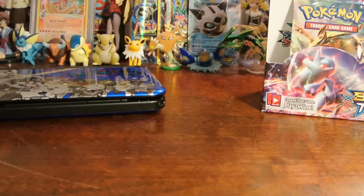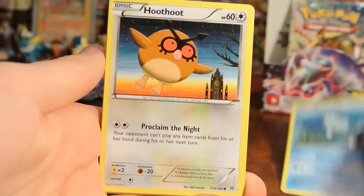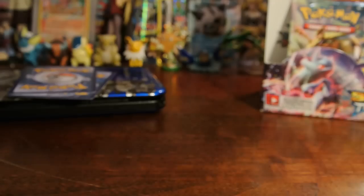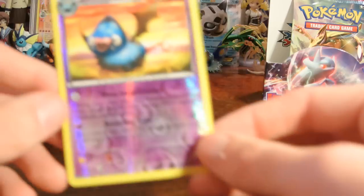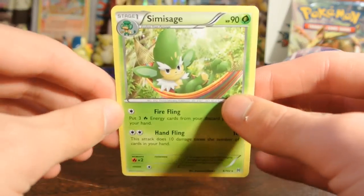Now we have the last Mega Mewtwo X pack of the box — still a chance for a secret rare or something like that. Teddy Ursa, Remoraid, Hoothoot, Pikachu, Remoraid again, Coolava, Wobbuffet, and Magneton. Reverse is a Swoobat — that is an uncommon, and I do already have a few of these. And my rare is a Semi-Sage.